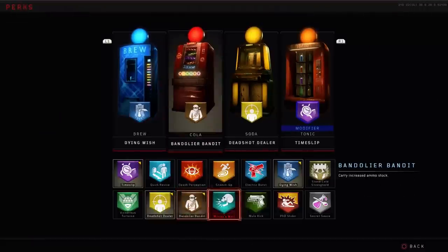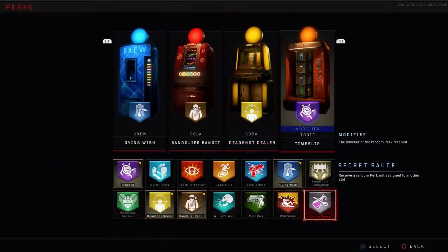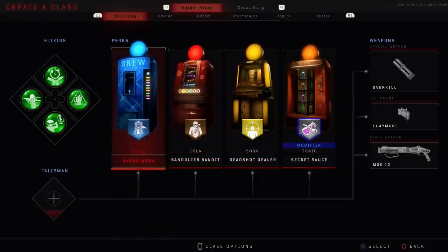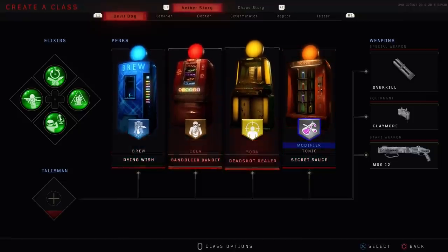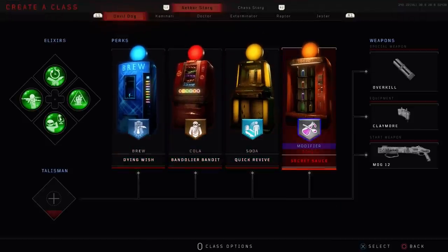The only requirement before the game starts is that you need to make sure you have whatever perks in the first three slots, but on your fourth slot you have to have Secret Sauce. This is basically the random perk generator — it will give you a random perk each time you buy it — and you will absolutely need this in order to do this trick.